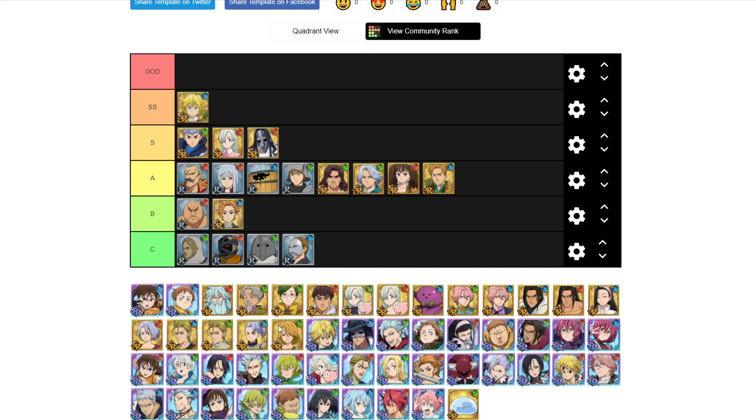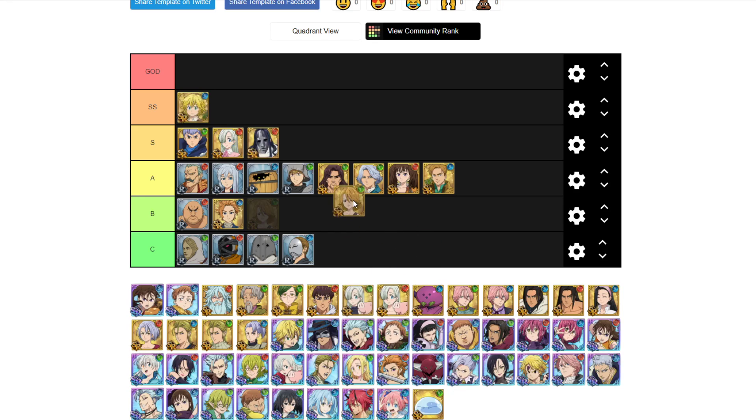Jillian is not that good, but she becomes better because of her passive. Her passive gives green units HP. She's not bad, but not great — still pretty good because of that passive.